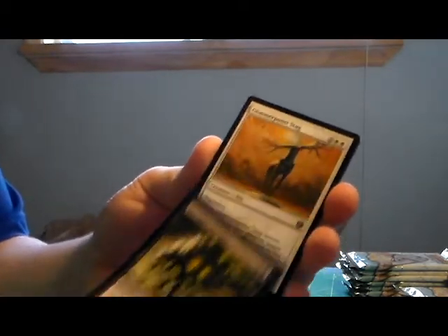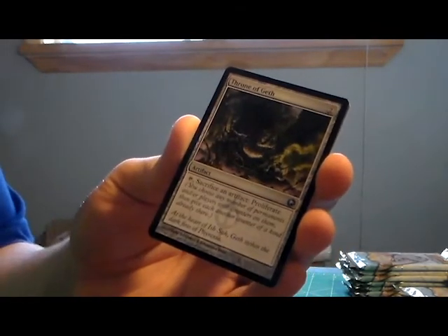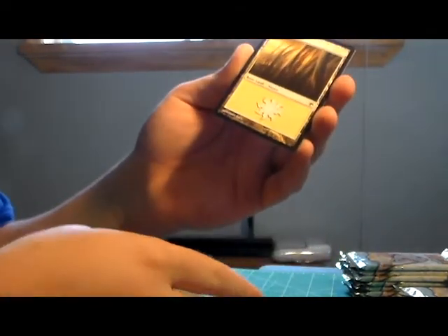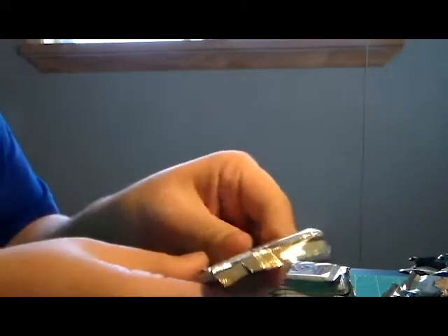Necrogen Scuttler, Glimmerpost Stag, Throne of Geth, and Nym Deathmantle - not a bad card, I like it. That'd be a nice card for a zombie deck. Now we're on to the Edge Champion packs. The Venser packs give you four rares and the Legion of the Tangle.